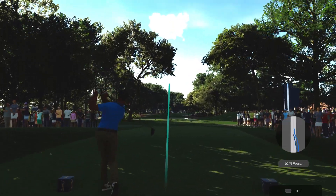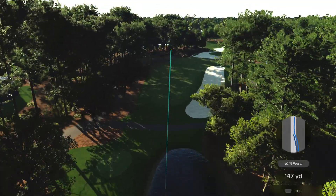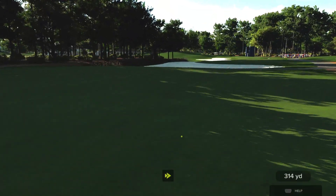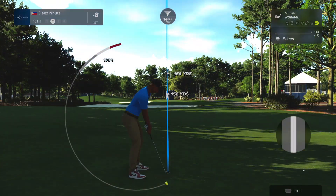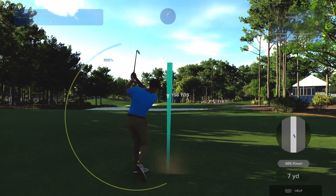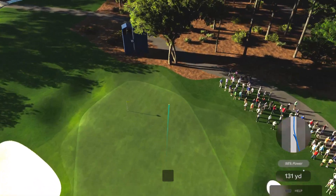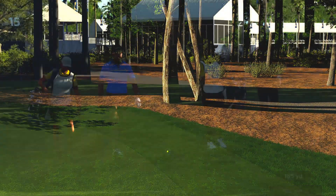Players do hit through a shoot off this tee shot, which makes it a little bit simpler for the players. The bunker down the right hand side is no good because you'll have trees blocking you out with your second shot. If you miss it left into the pine straw, you've got some trees blocking you out there too, so finding the fairway is imperative.